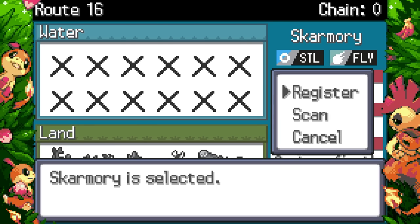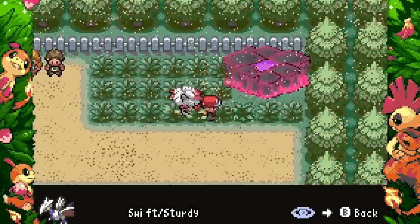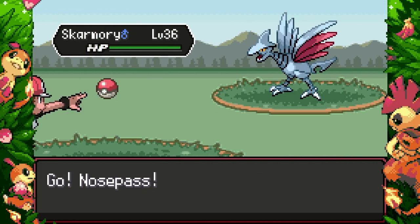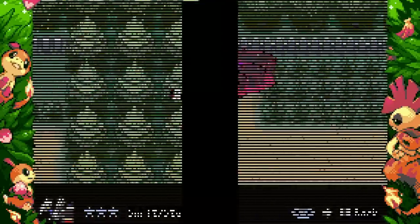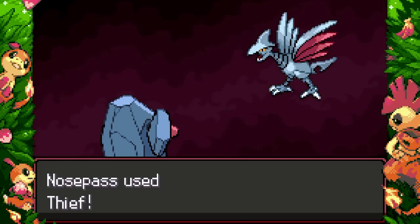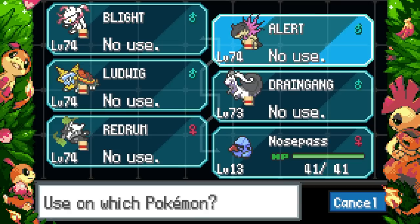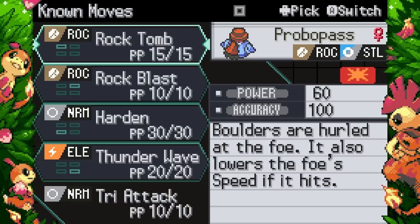Now I need to get the Metal Coat, which you can get from Skarmory at a five percent chance. An alternative is buying a Beldum, which I thought was 100% guaranteed to have a Metal Coat. I was going to say I don't know what the requirement is to show an item on Dex Nav. Anyway, I did a gamble and we got the Metal Coat — now we can use it on our Nosepass and get ourselves a Probopass, easy as that.